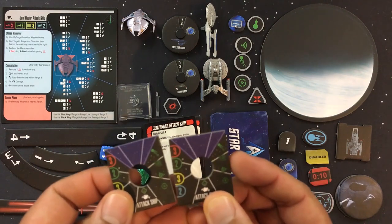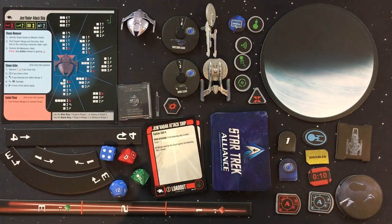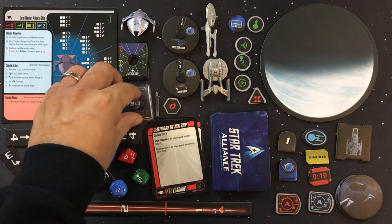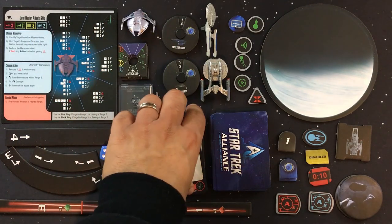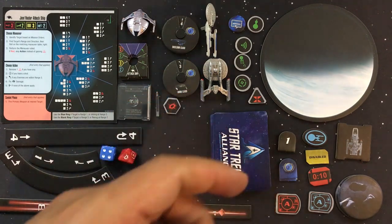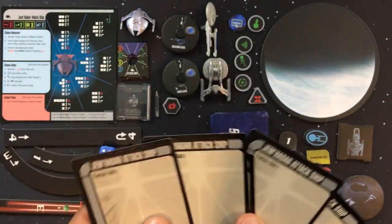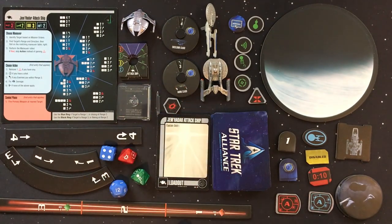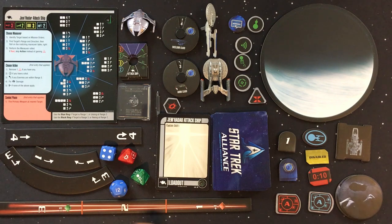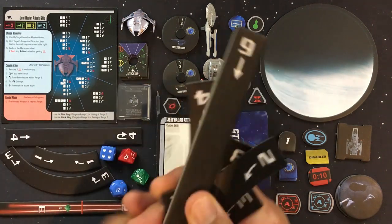There are three Jem'Hadar attack ship miniatures with double-sided bases — one side for regular ships, one for elite attack ships. Here's the plastic base and peg, which works for all miniatures. The Jem'Hadar cards in red are elite with captain skill 4 and a special ability; the gray ones are identical regular ships with captain skill 1.